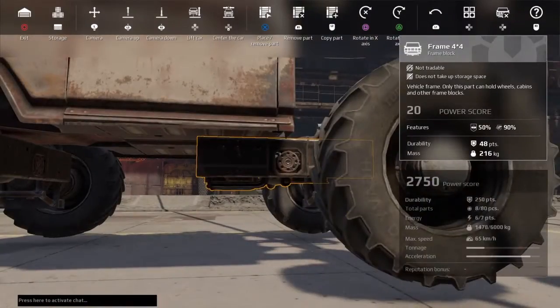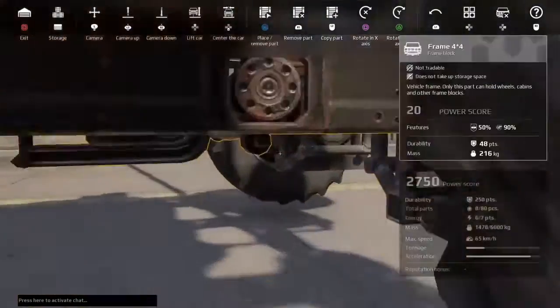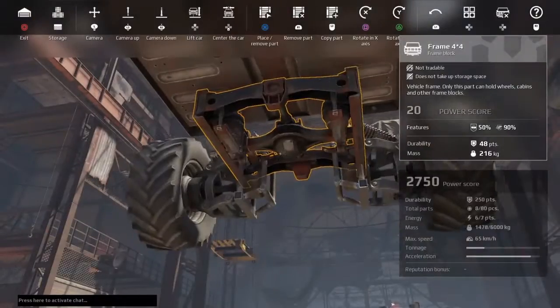We want to take off any frame pieces that are not totally necessary, because we're trying to get our power score as low as possible.